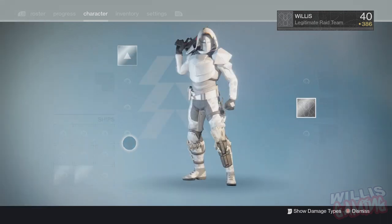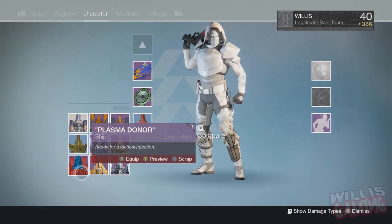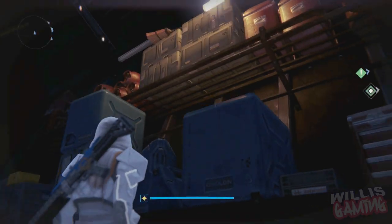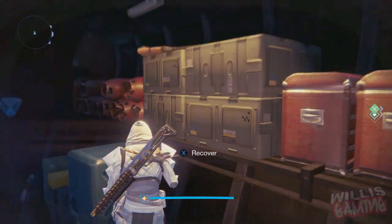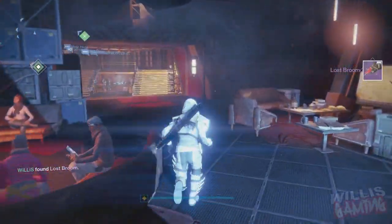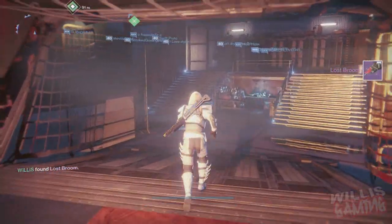Make sure you've got room in your Sparrows — don't do what I did, I had no space and it got deleted in the postmaster, which kind of sucked. Jump up there, recover the broom. It's called the Lost Broom. Let's go try this thing.